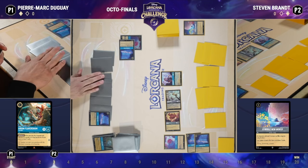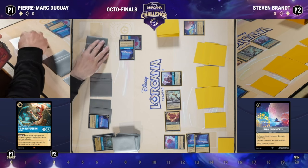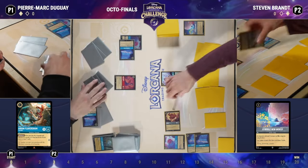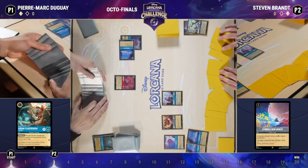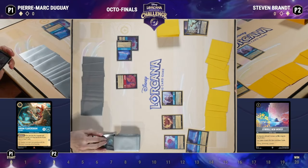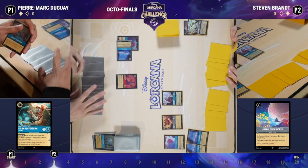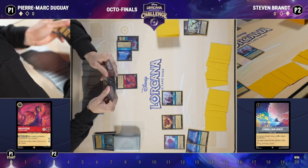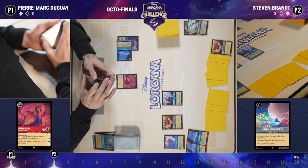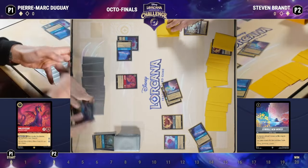Pierre would really like to have a Be Prepared for this board state to stop Steven from being able to sing Whole New World. If Steven goes to his turn and has to spend five ink to play Whole New World, that's a pretty good exchange for Pierre. That said, the Cogsworth does have Ward, so it's going to exist as a way to sing Whole New World. We have double Fishbone Quill as well, so at this point Steven's board is set up where he can get more value out of his hand than Pierre can.